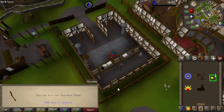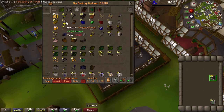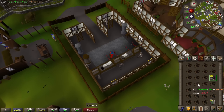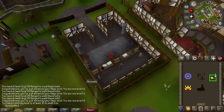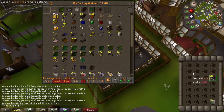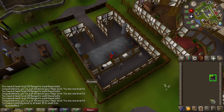With 43 magic we can cast super heat item — we've got all the runes for it, but I don't have the smithing level. I think we need at least 15 smithing to smelt that, and I don't have the copper to go with that tin ore unfortunately. So it's just going to still be low alch all the way.